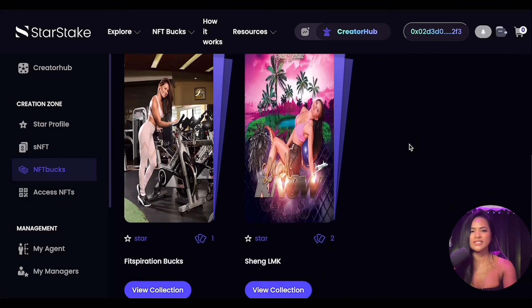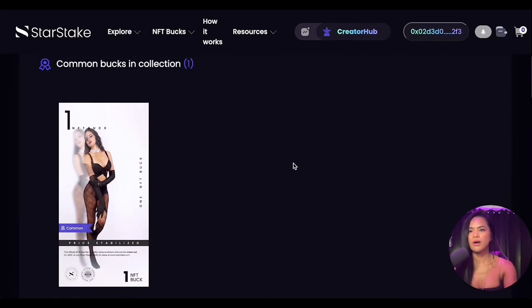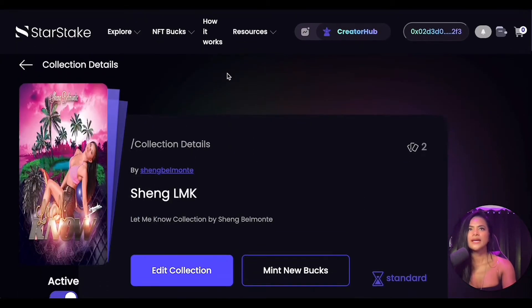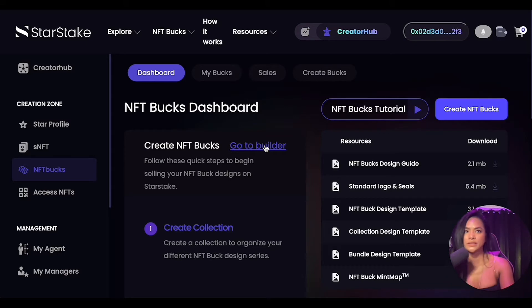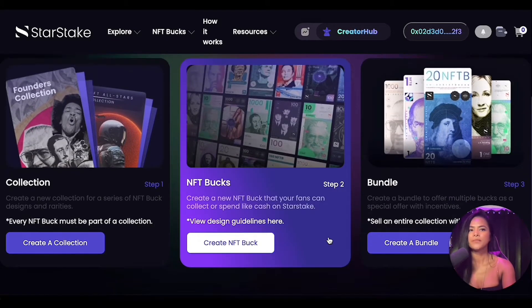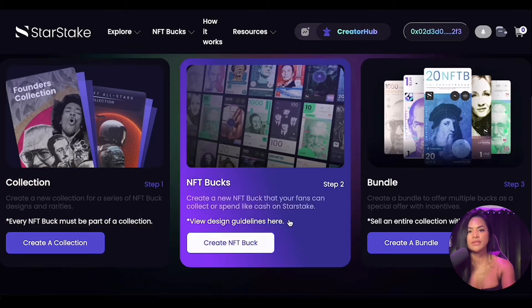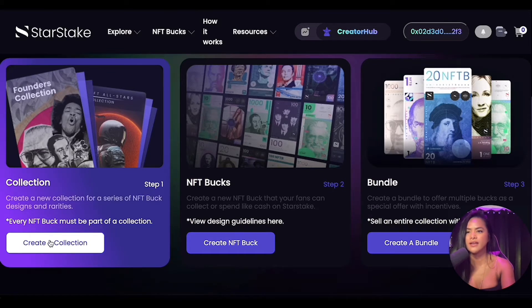Inside two of my collections — let's view this one — I minted two bucks: one is a common buck and the second one is a rare buck. Let's go back and go to the builder. There are always tutorials on every page to guide you. There are three steps to create bucks: you create a collection, then you create or mint the buck in it, and you can also create a bundle — a package of your bucks — to incentivize your fans to buy more.